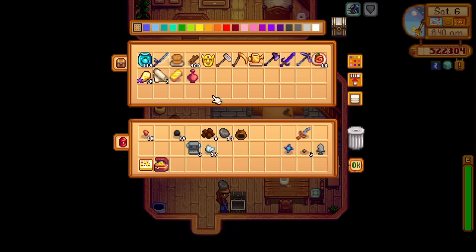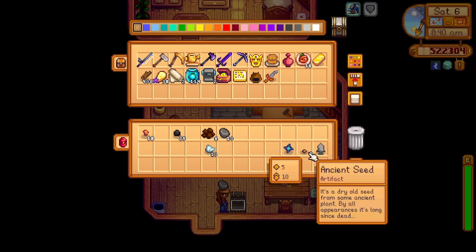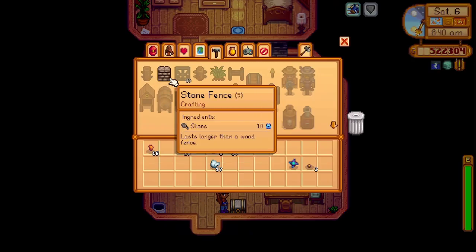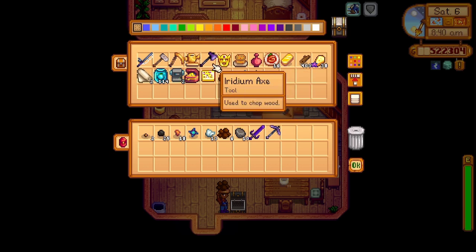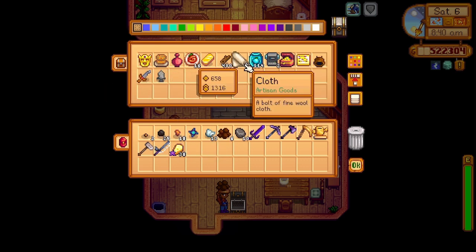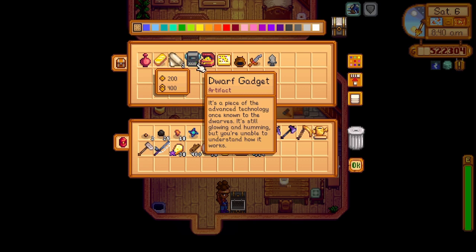We'll leave these artifacts in here and get them from Clint next time. We'll keep the ancient seeds though. Let's sort our backpack a bit — sword, pickaxe, all the tools can come with us. We need the wood for Robin. We'll go donate this golden mask right away, and we need our ancient seeds for Ginger Island. We'll take this treasure chest since we can sell it.